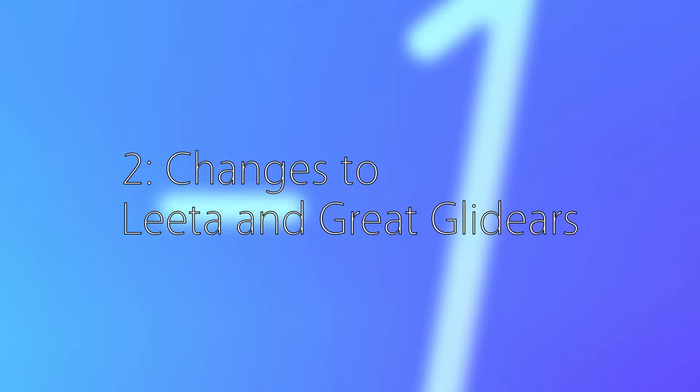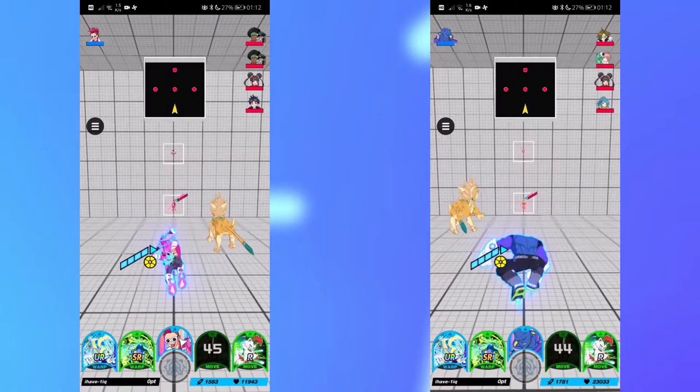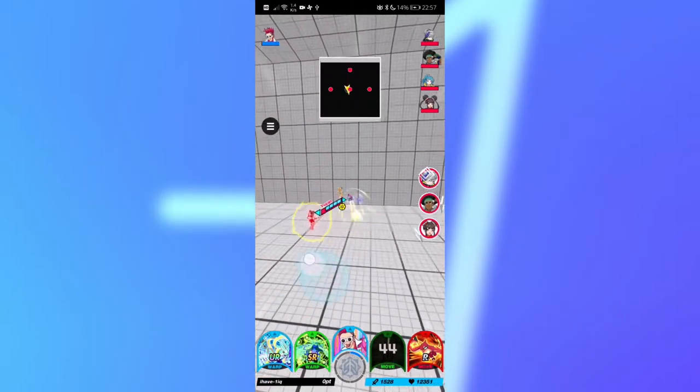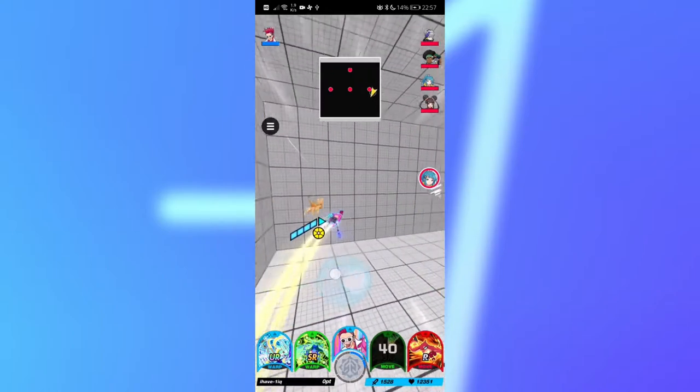Secondly, the changes of the move discs — meta and great gliders. The maximum speed while using them is now altered depending on the kicker you use. You also have more maneuverability now, since you move somewhat slower when turning compared to before.